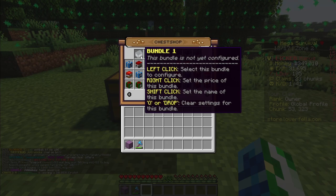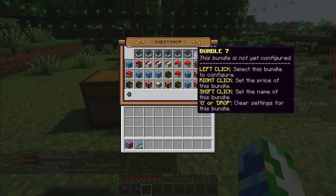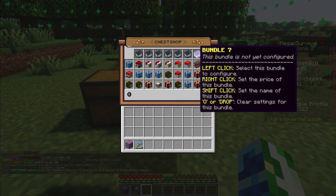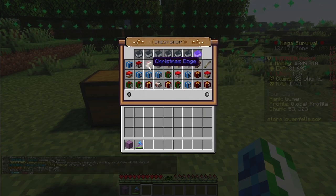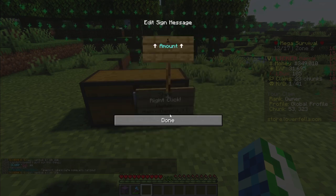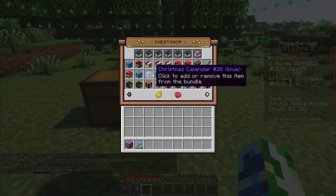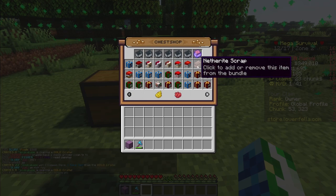If we now look up at the top, you will see that there are bundles. You can have a total of seven bundles. If you want to put items into a bundle, all you have to do is left click. Once you left click, it should look like an enchanted mine cart. Now you're just going to click the items you want to sell. I'm going to sell this Christmas cow — set the amount you want in the bundle, so how many you're going to be selling in that bundle. The special thing about bundles is that you can sell multiple items for the price you set for that bundle.